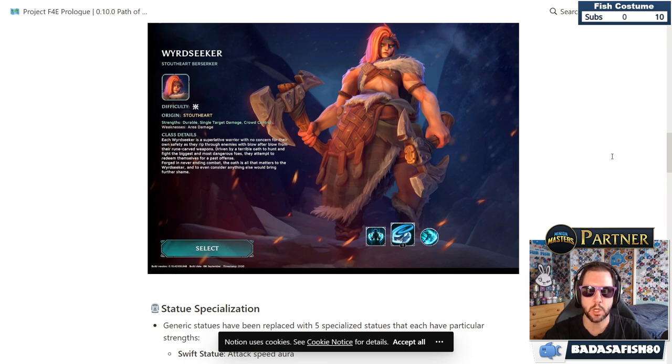The Weird Seeker is a difficulty one character from the Stout Heart Origin. Her strengths are durability, single target damage, and crowd control. Her weakness is area damage, so she sounds tanky.